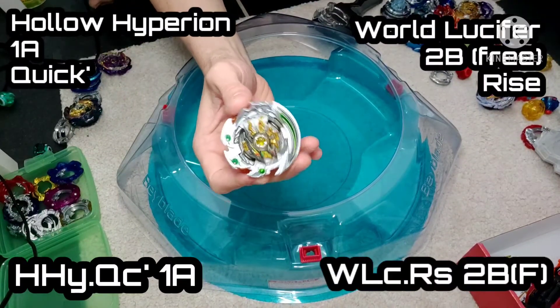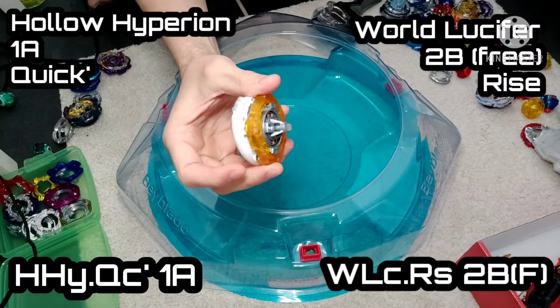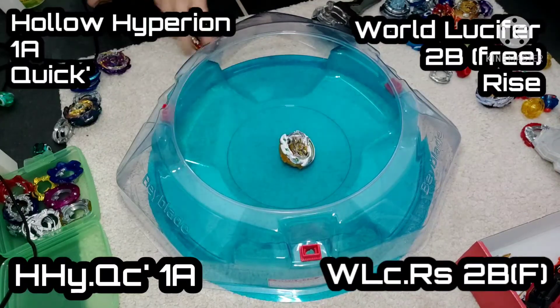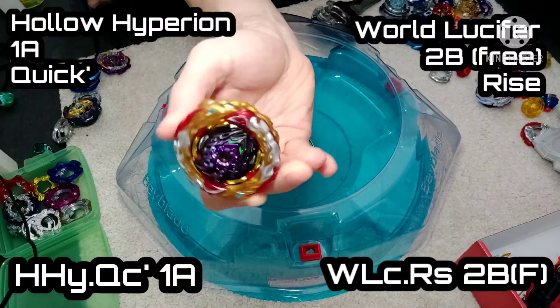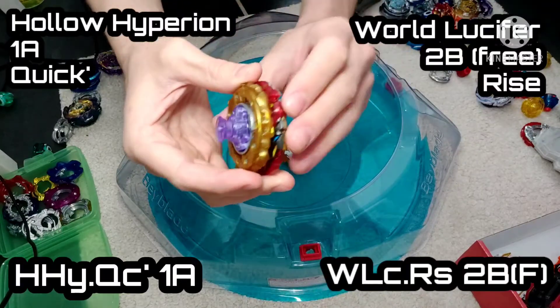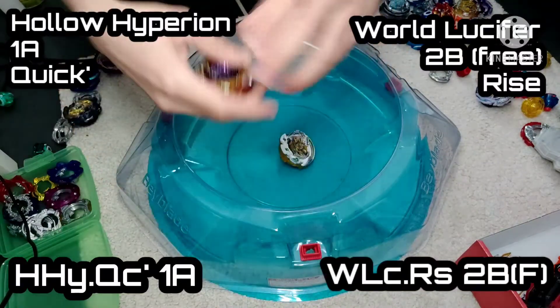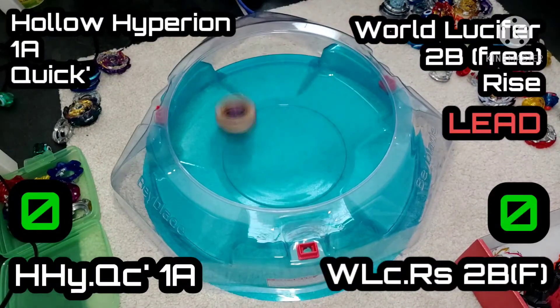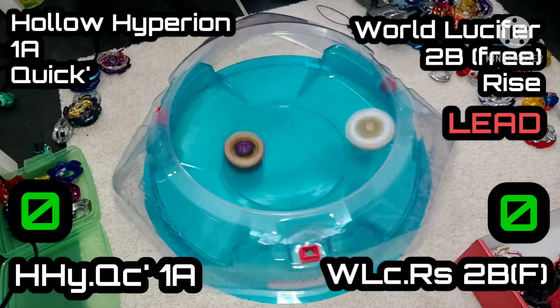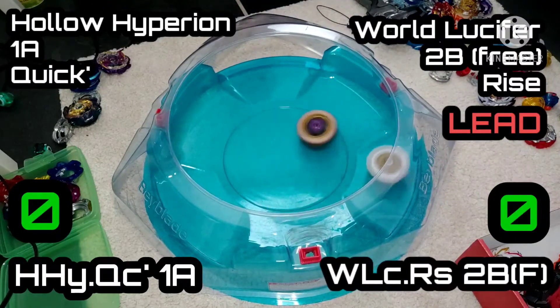Here we have Holo Hyperion with one attack Quick Dash. So that was the one featuring that early intro video, and we're going to put it up against World Lucifer with 2B Free Spin and Rise base. So looking for a bit of an endurance setup here. Leading first, World Lucifer in — Holo is in, super fast with that Quick.